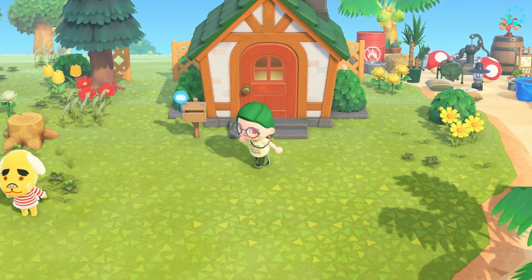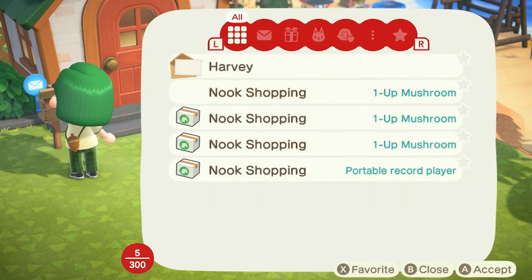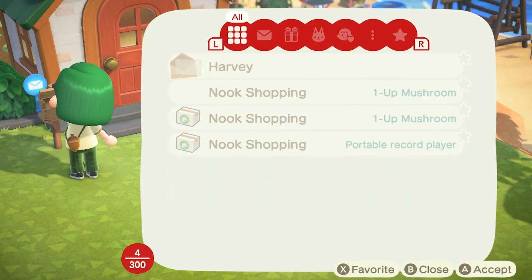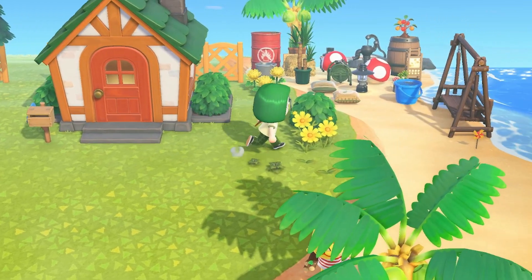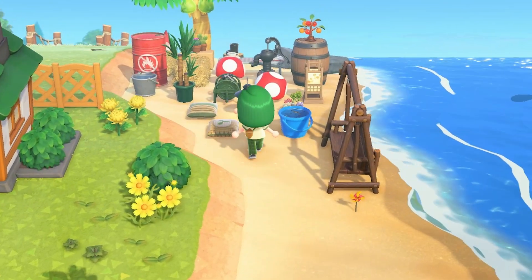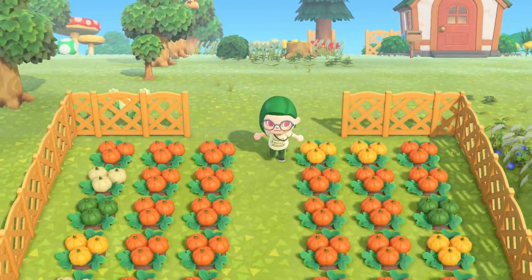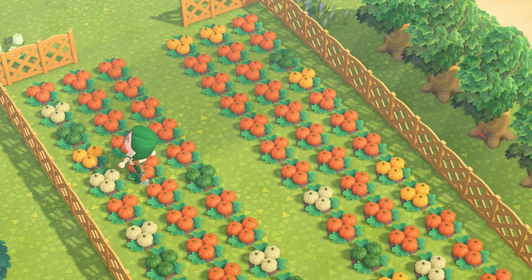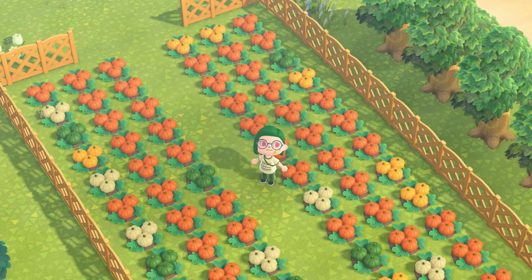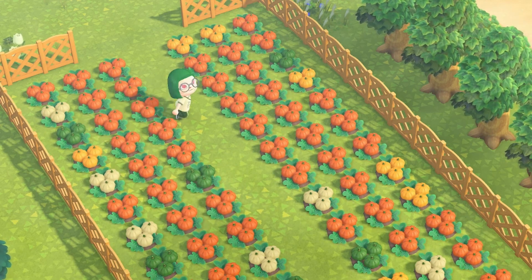Isabelle mentioned ordinances at the start of the announcements. I don't think I'm going to enact one just yet — I haven't decided which one I want. I feel like the bell boom might be cheating in a way; maybe I'll go with the flowers one, the beautiful island ordinance. There's also Cap'n now, so in a future day I'll have to go to a mystery island, maybe get some glowing moss.